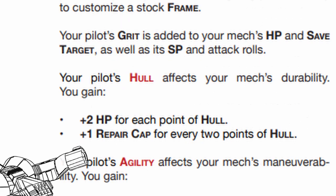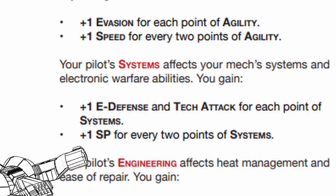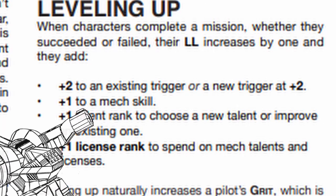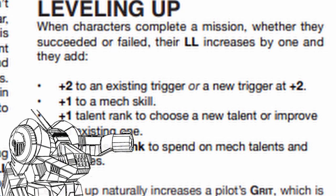Hull gives you +2 HP for each point and +1 repair cap for every 2. Agility gives you +1 evasion for each and +1 speed for every 2. Systems gives you +1 E-defense and tech attack for each and +1 system point for every 2. Engineering gives you +1 heat cap for each and +1 limited charge for everything with the limited tag for every 2. Each time you level up, you get another mech skill point, so you can accumulate quite a lot rather quickly.